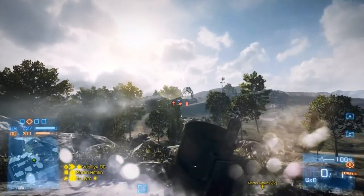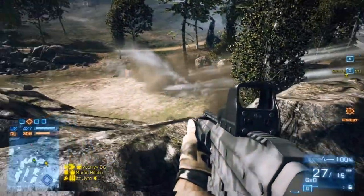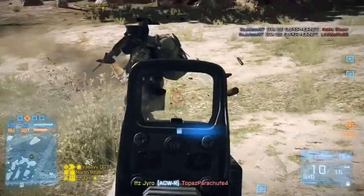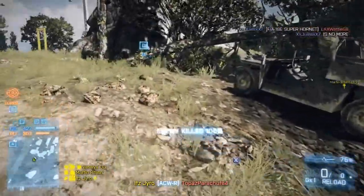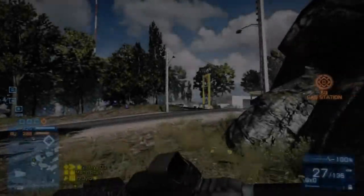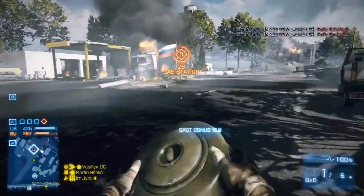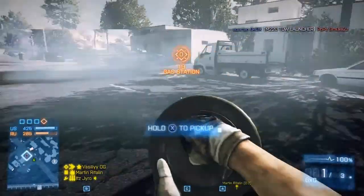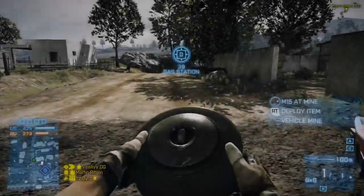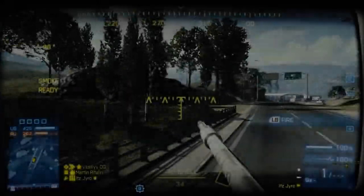That's about it for the gameplay itself. Let's talk about the new loadouts for Battlefield 3 Battlelog. If you guys haven't noticed, Battlelog has taken an update recently — yesterday they brought out the new loadout system for the Battlefield 3 Battlelog website. If you go to battlelog.battlefield.com and sign into your account, you can check out your loadouts. The cool thing is it allows you to change your setup without even being in the game — whatever pistol, gadget, primary, or squad perk you want.